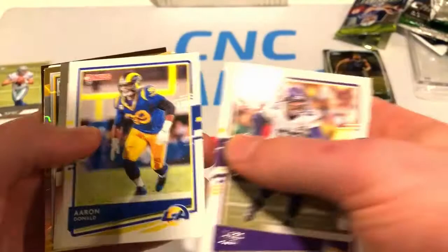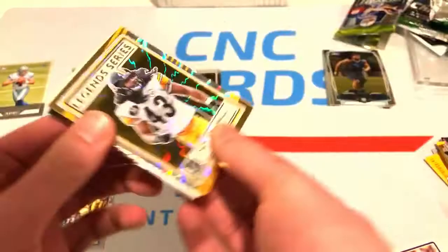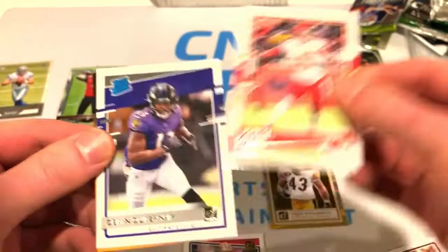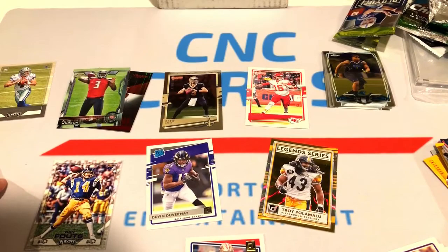Going through the 2020 Donruss pack: got Aaron Donald, a Drew Brees Press Proof numbered out of 100 - pretty nice, that's cool. Troy Polamalu Legend Series - cool-looking card with that lightning effect. Nick Bosa Highlights, Patrick Mahomes base - pretty nice. And a Devon Duvernay Rated Rookie for the Ravens. That pretty much wraps up the video.